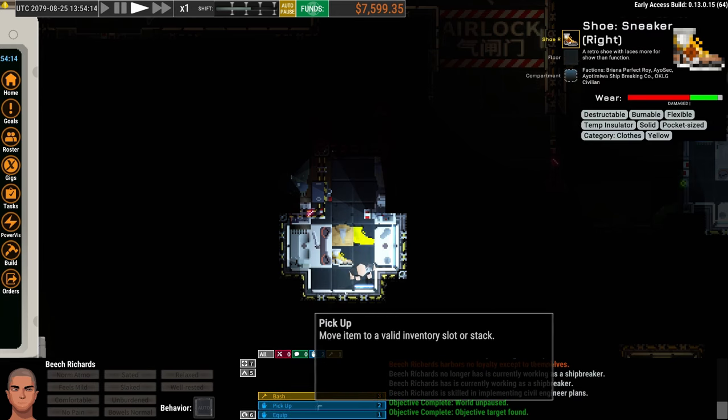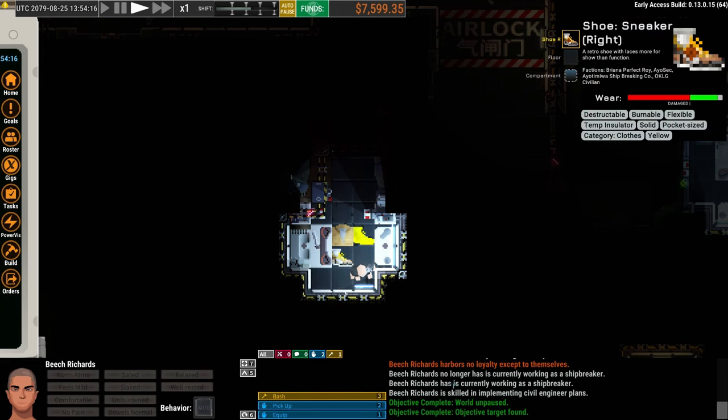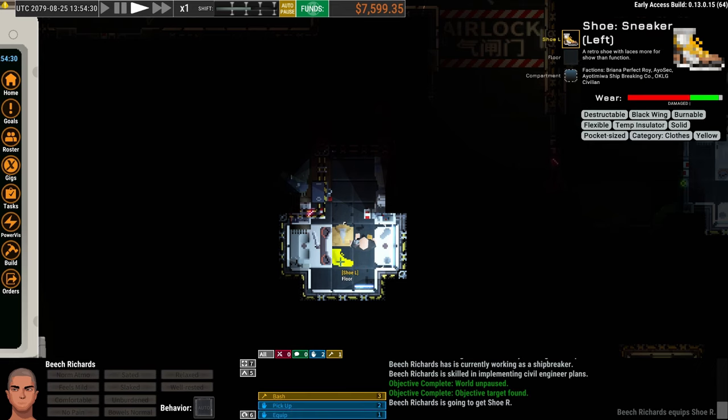When I right-click the shoe, I get options: I can bash it, pick it up, or equip it. I'm going to equip it using key 1 — 1 tends to be your primary action button. For things like clothing it's equip; for containers it opens them so you can look inside. So we're going to put on that shoe, right-click the second shoe and equip it too.